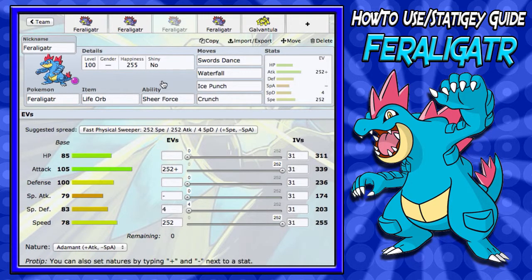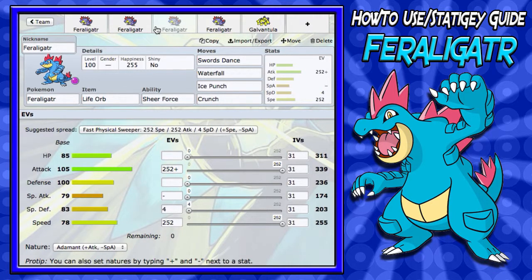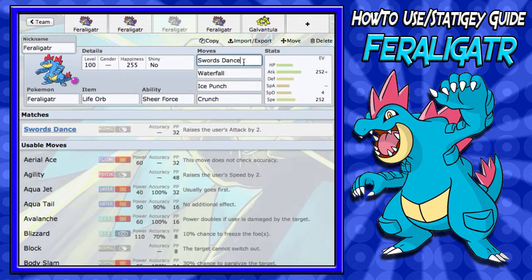For the third set, we have a Swords Dance Feraligatr. Again, you're going to want to run the Life Orb, because Life Orb boosts your attack by 1.3, which combined with Sheer Force is 2.6 — you've got a Swords Dance right off the bat. And if you set up one more Swords Dance you're at plus four, you're sweeping. I recommend running Sticky Web support with this Swords Dance set, because Feraligatr is going to be outsped otherwise, and he's going to be hitting very hard. You want to run Swords Dance — plus two if you set one up.